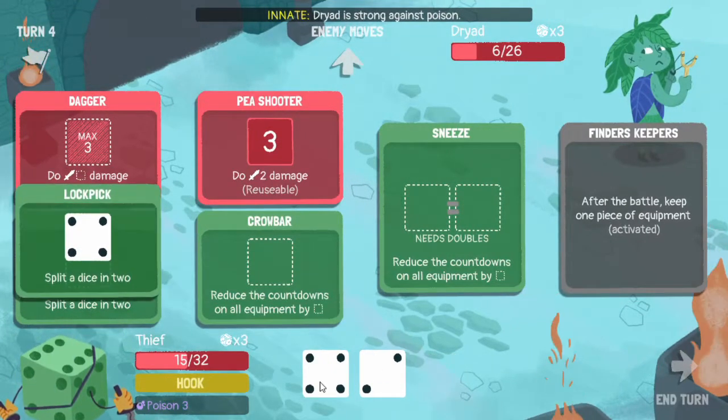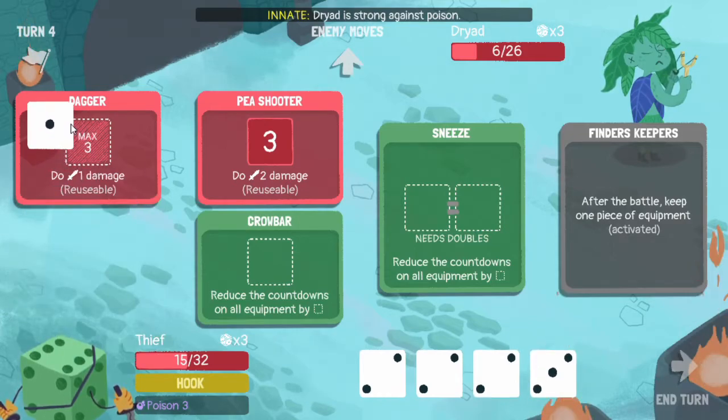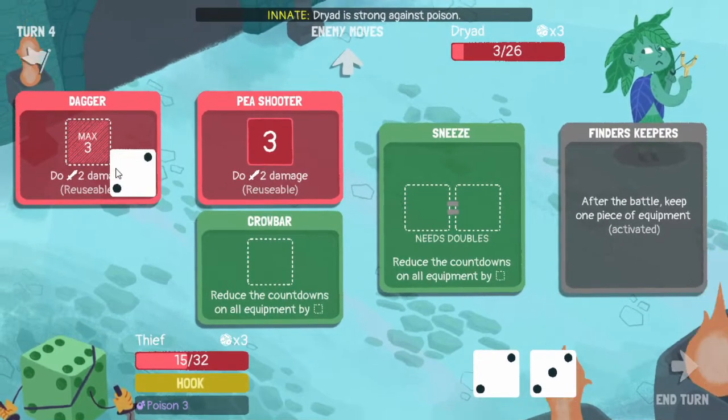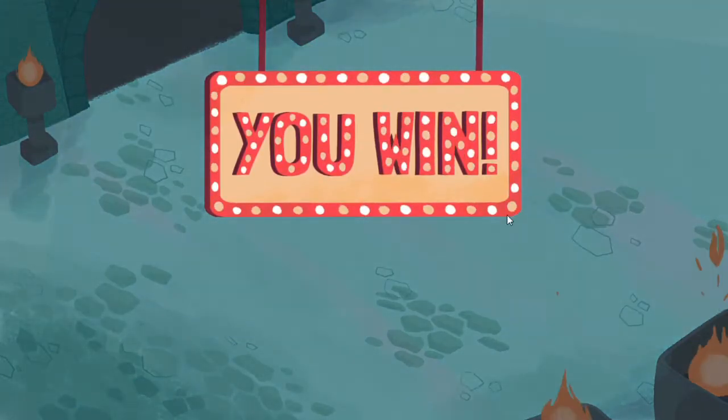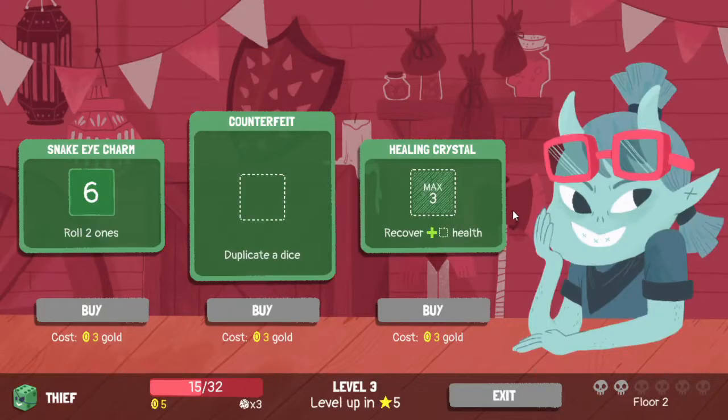Let's hook, split the four, split the four again to guarantee that we have enough damage. There we go, perfect. Counterfeit's not great - we can grab snake eye charm. Snake eye charm's not bad for us at all.